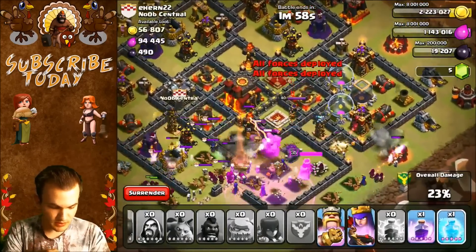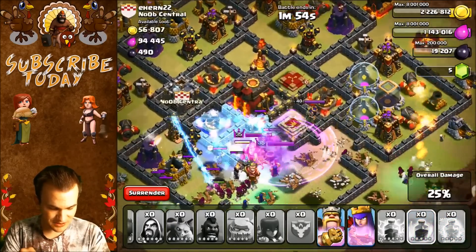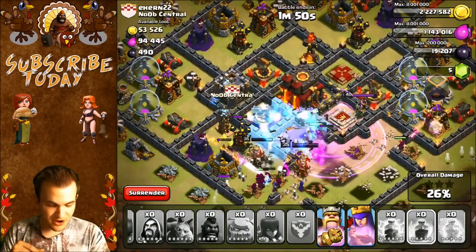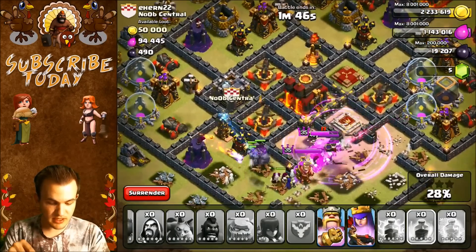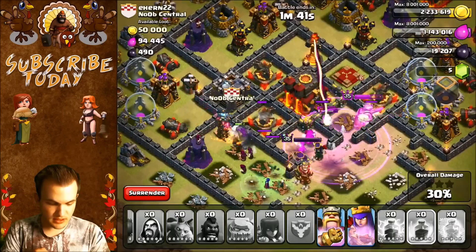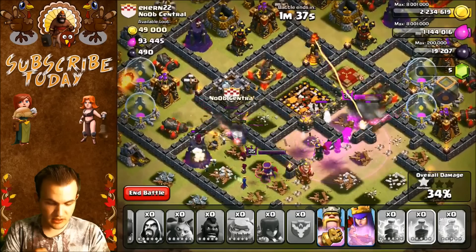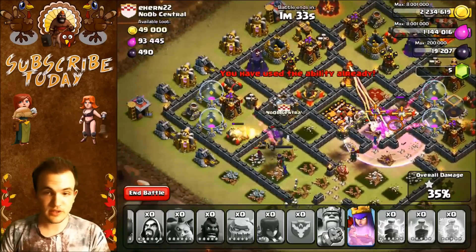I'm going to put down another Freeze Spell here in a second. There was actually a Witch in that Clan Castle — no good. I'm going to put down the Rage Spell for my Heroes. They're heading away from the Town Hall — I need them to go towards the Town Hall. The Queen is actually helping, luring our troops back. The King is going in. We're at 30% here, looking okay. I'm going to use my King's Ability. The Town Hall is down — we're at 34%. Using my King's Ability now, we still have the Queen.